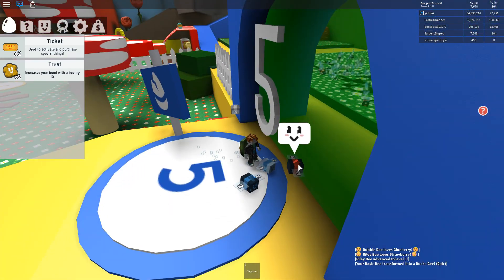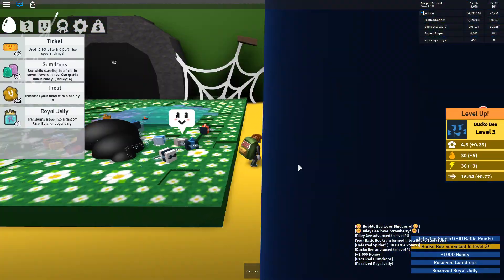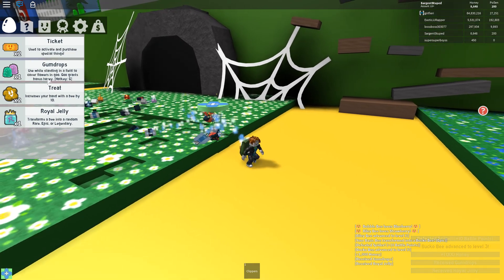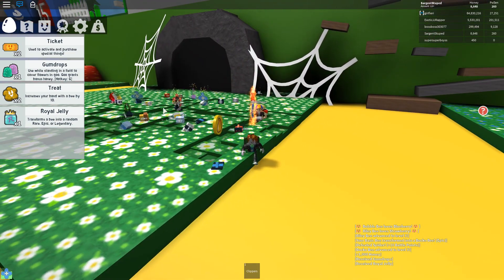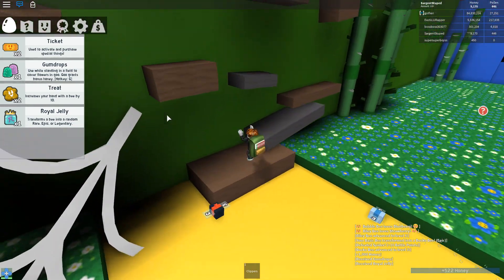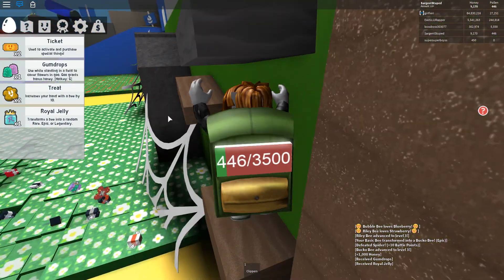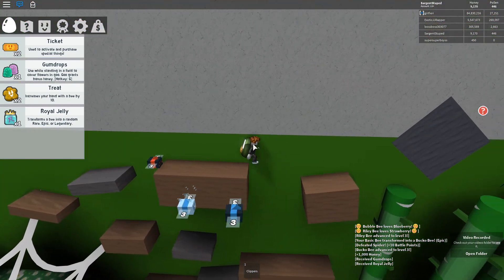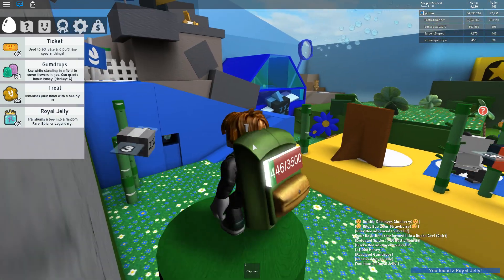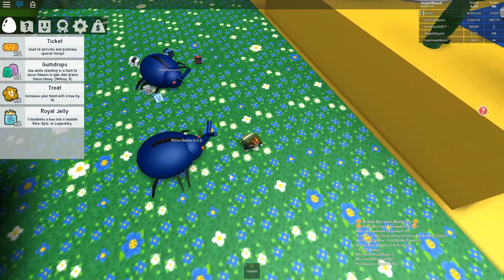Okay, let's step in. We're in! Oh, the music changed. Whoa, I got a gun dropped - use while standing in a field to cover flowers and give bees bonus honey. Whoa, did I just get a lot of honey? Wow. This place is kind of scary. I like it though. This is awesome. Oh my gosh, we're in a new zone, guys! We just got a royal jelly. I think this is a bamboo field. Oh my gosh, that's level three. Two level... that's actually not that bad.